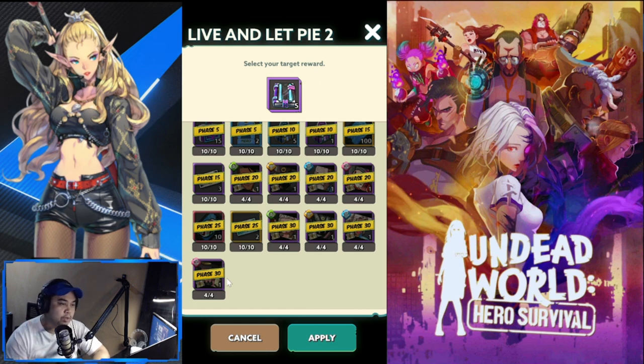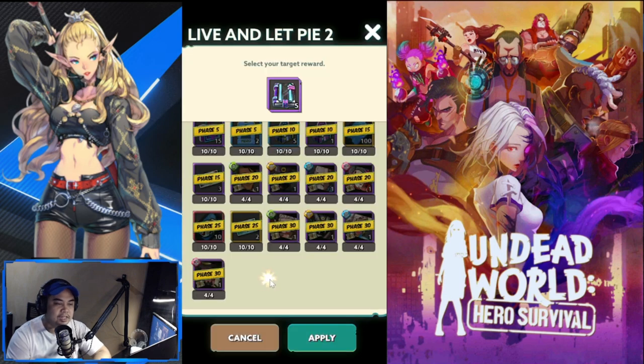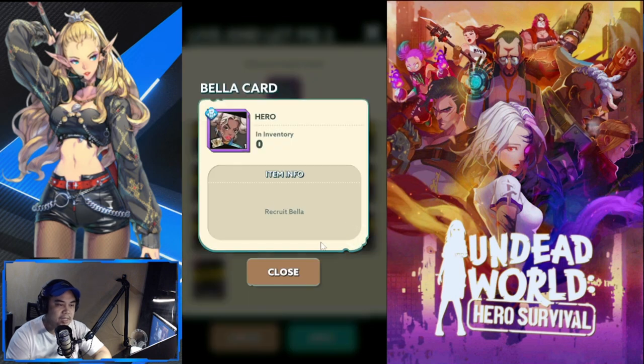Phase 30 is the phase you want to reach. First up is Cookie — a new hero, very very good. Next is an AOE guy for Hive whose name I forgot. Then there's Bella, who is good if you're concentrating in PvP.